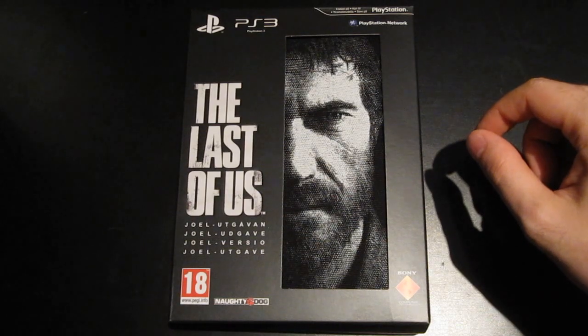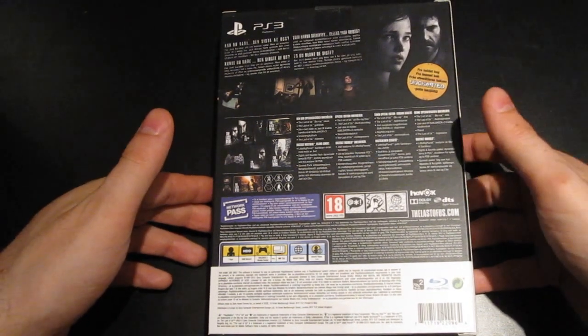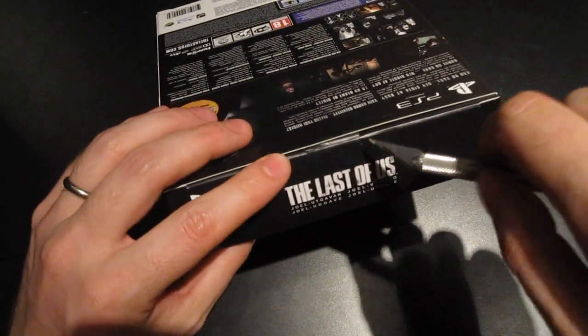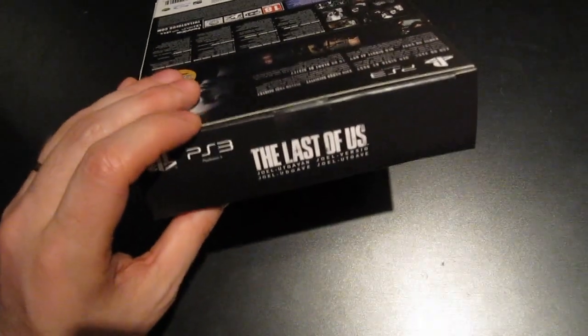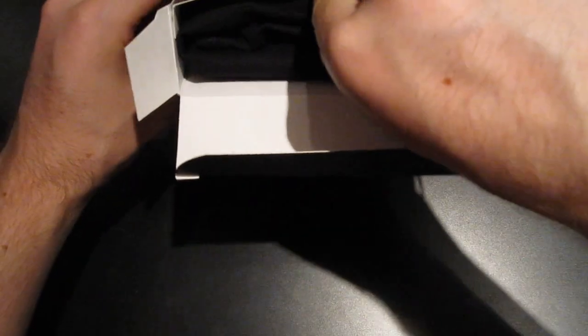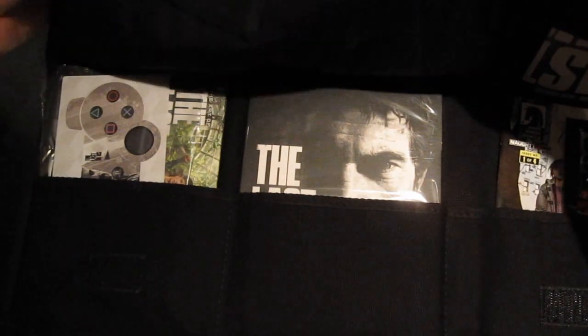There are some slight differences between the Joel and Ellie versions. I'm going to be doing an unboxing of this now. Okay, so we got some cloth here printed on this sort of canvas material — very thick and durable. There's also Velcro. Very unique packaging, I like it.